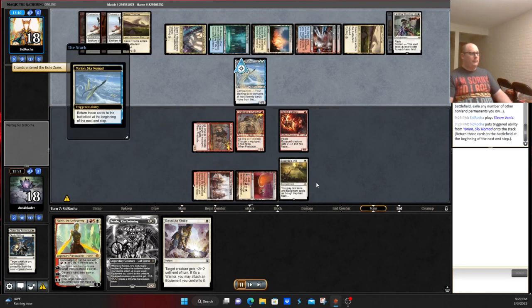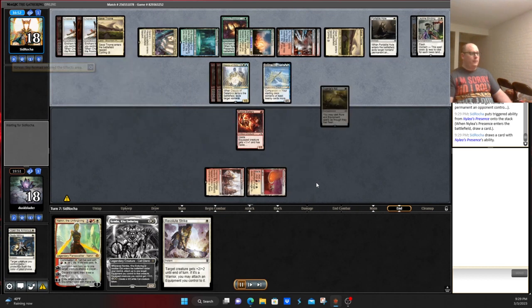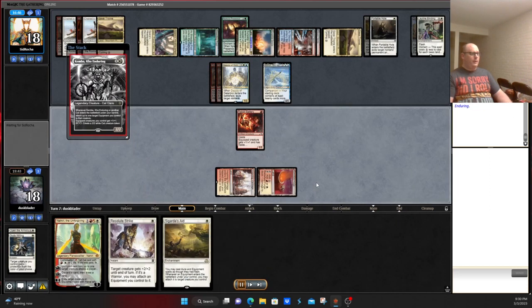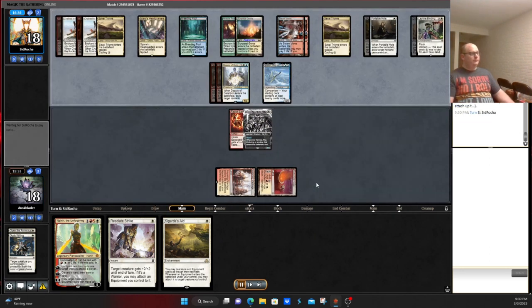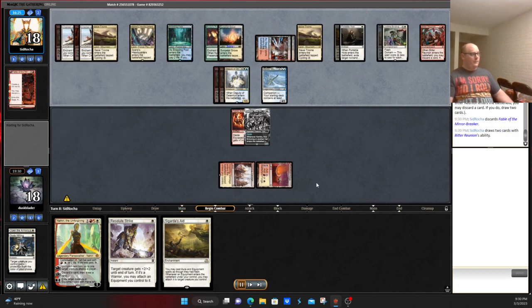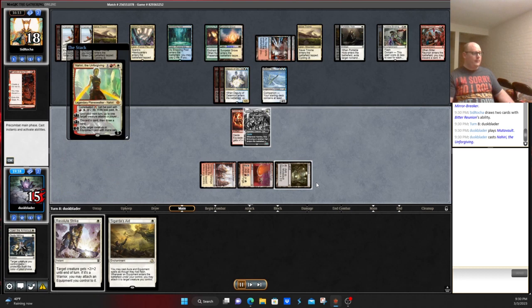They give us Sigarda's Aid back. However, Deputy comes in, presumably takes our Fireblade Chargers. That takes that. We draw another Sigarda's Aid. We just play Kemba. Equip it with the Rabbit Battery. Pass. Bitter Reunion with card discard — they pitch a Fable. I guess they're just looking for interaction more than blockers at this point. We play Nahiri, although Nahiri is not the best in this situation. Pitching Resolute Strike.